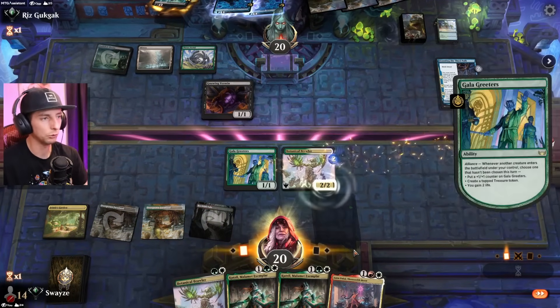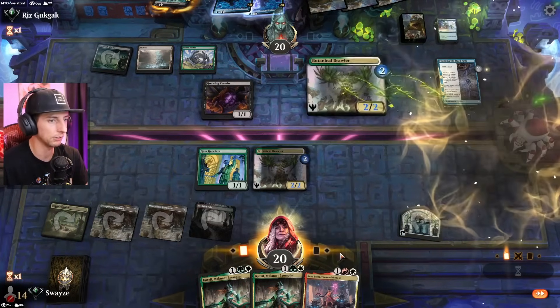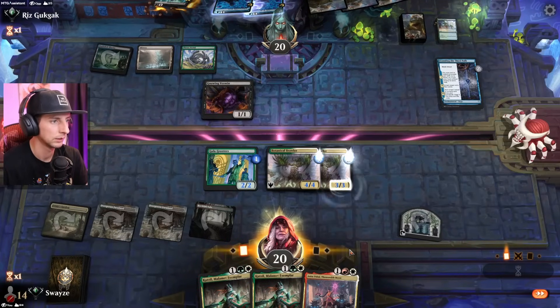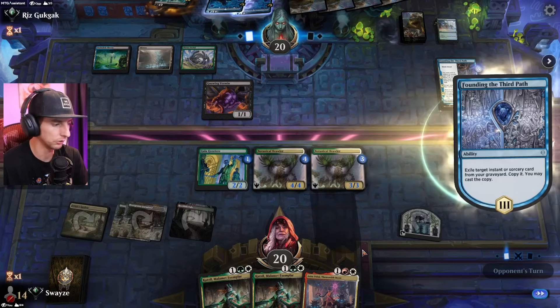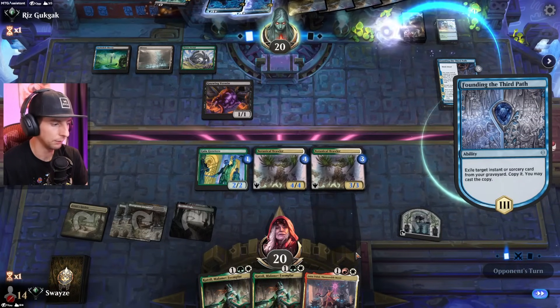First things first, we grab a treasure so both Brawlers get the benefit of the Gala Greeters counter. No attacks here because we can't afford to lose the Gala Greeters — crazy that a little 1/1 would do that much damage to us.